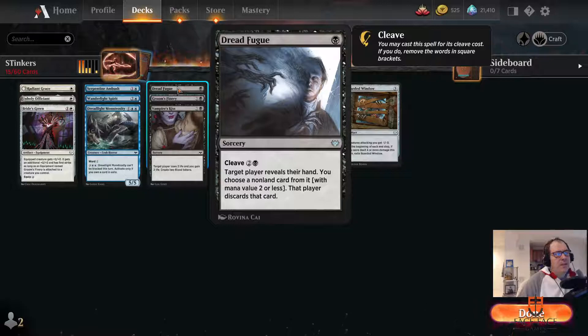Dread Fugu. So this is functionally one mana to do nothing — you have to cleave it, which kind of makes it Coercion. It's two and a black — that's an old Magic card for those who have been playing for a long time. Two and a black: you look at your opponent's hand, they discard a card of your choice.